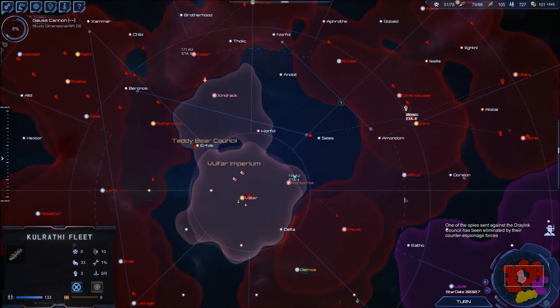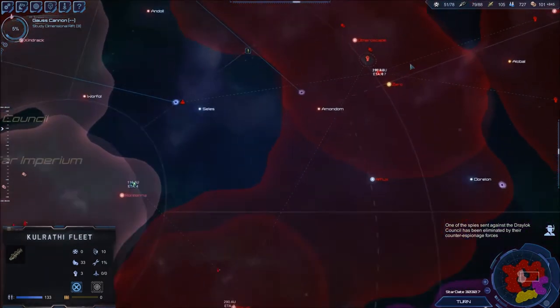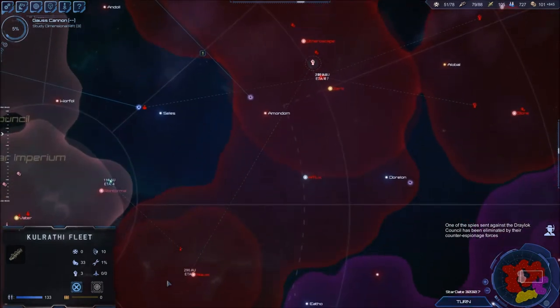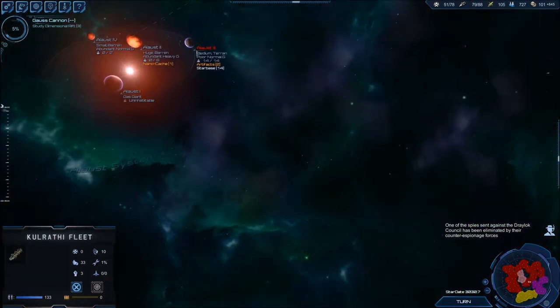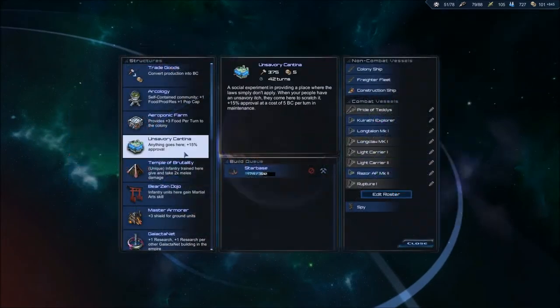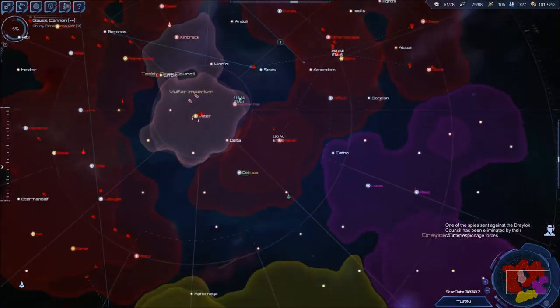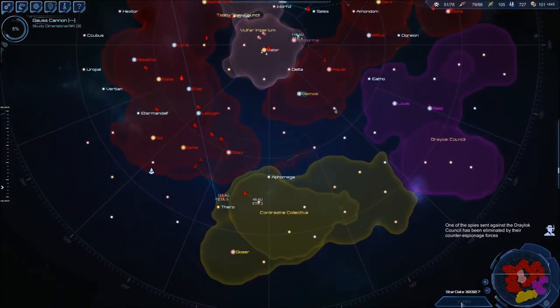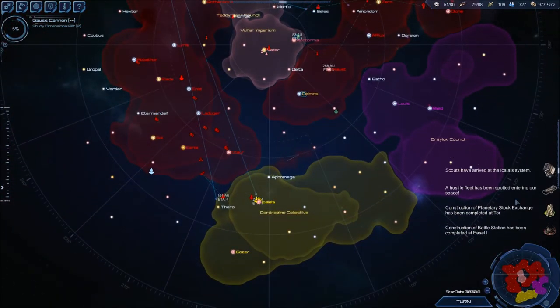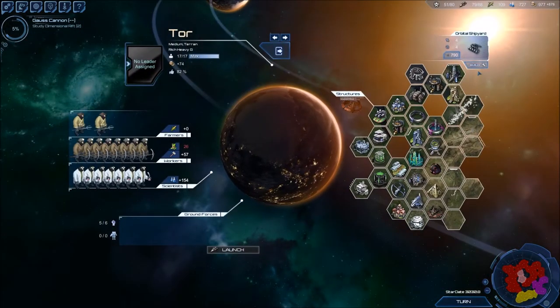Here's some troop transports. If I have a star base, I should build an infantry base. Never mind — it does have an infantry base here, it just needs to generate some infantry. Hostile fleets entered our system. Planetary Stock Exchange — more money.